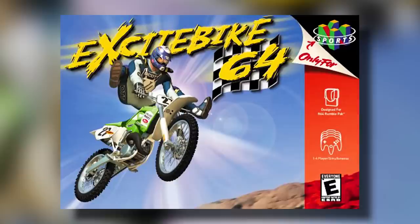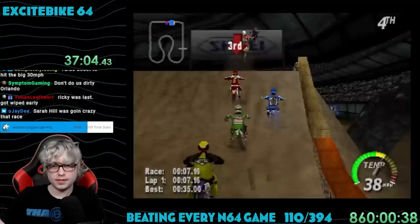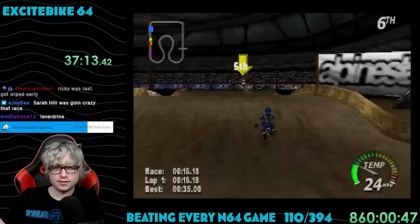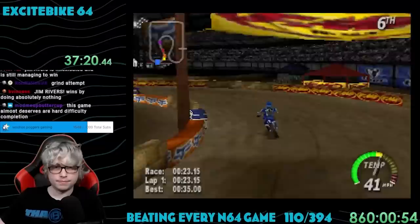Game number 110: Excitebike 64. Released in 2000, this game was developed by Left Field Productions and published by Nintendo. I know Excitebike is one of the more popular titles on the NES, but I did not know there was an entry for this series on the N64 before this challenge. This was the time period that Extreme Sports was gaining popularity with the rise of Tony Hawk and more people learning about the X Games.